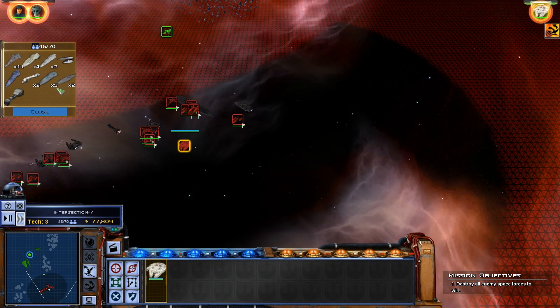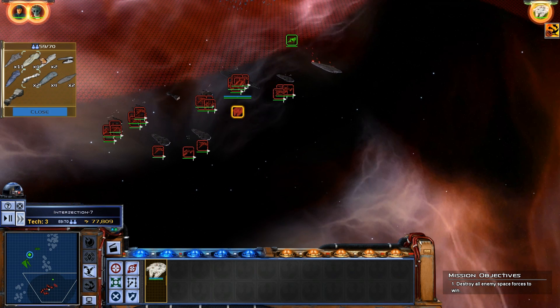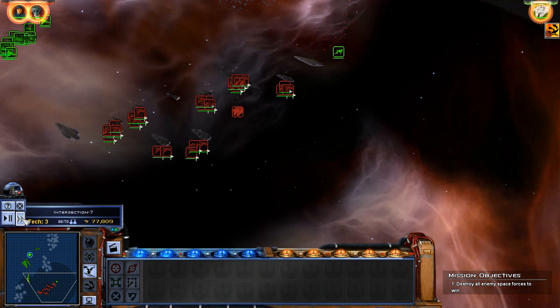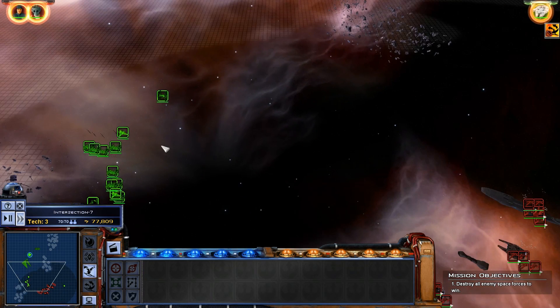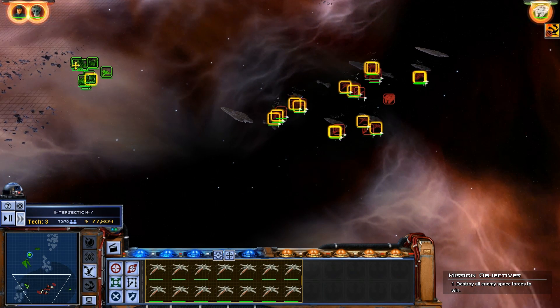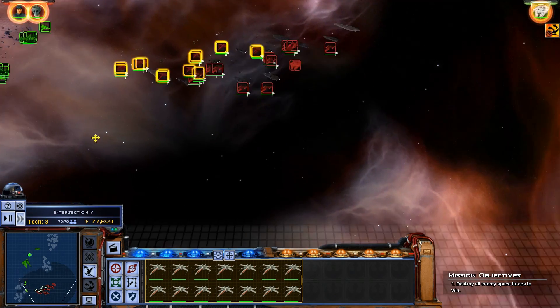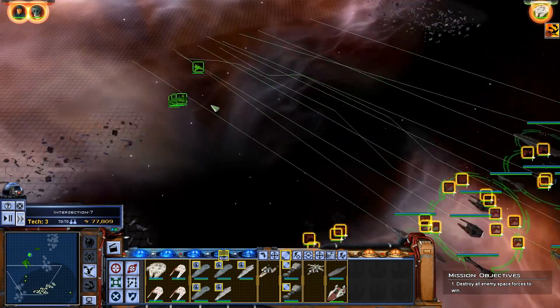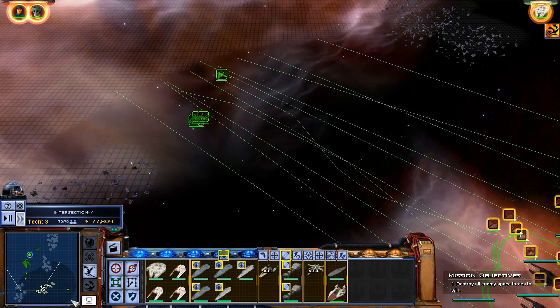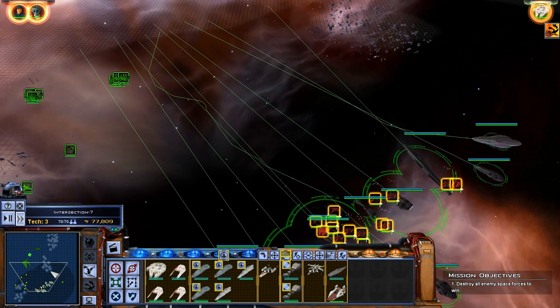I'll have to build a couple more liberators to replenish the lost ones. It's the same sort of setup as last time — let's actually just send them all in together. I won't separate the fleet out as much and I'll keep the fighter support farther away.